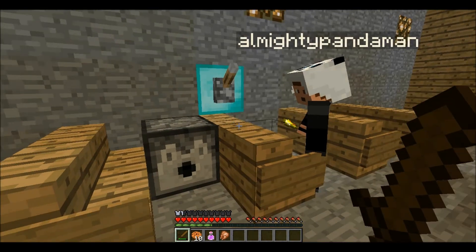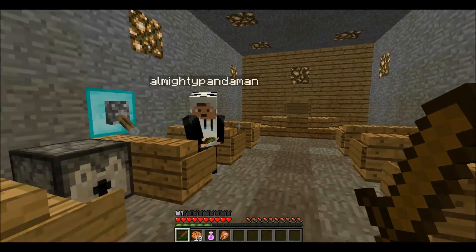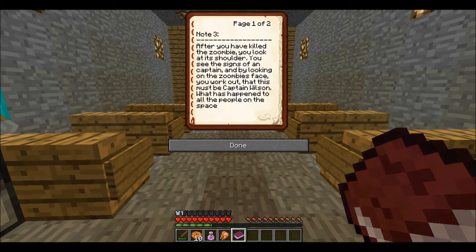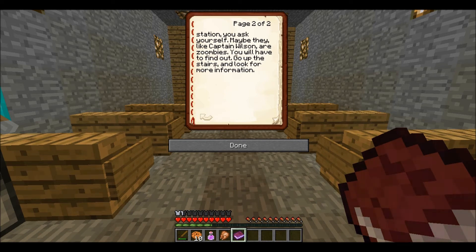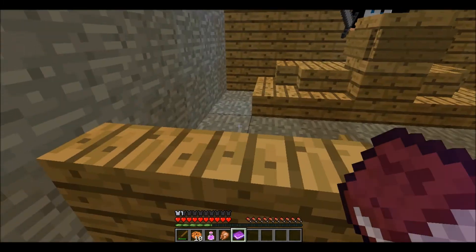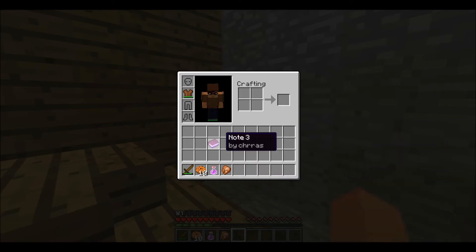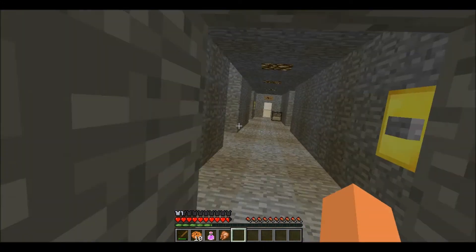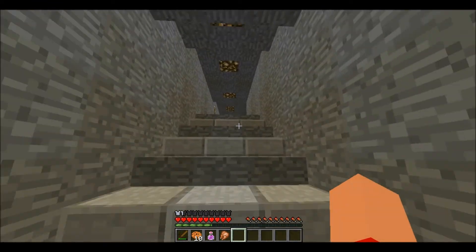Note three. What did it say about diamond levers? Pull-up lever. Pretty sure it said that. Yeah, that'll do it. Note three. Maybe they - like Captain Wilson - are zombies. You will have to find out. Go up the stairs and look for more information. Stop eating jelly babies while we're recording. I feel like Admiral Ackbar giving orders and stuff. Okay, let's go. Up the stairs, let's go.